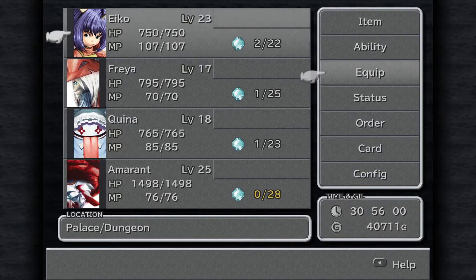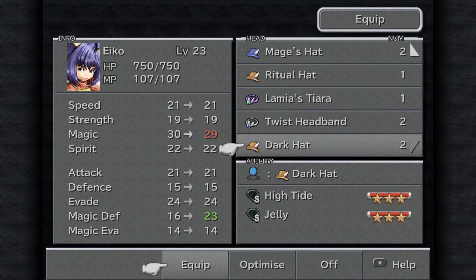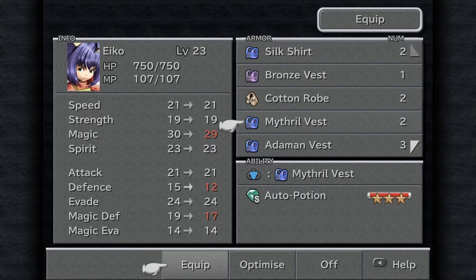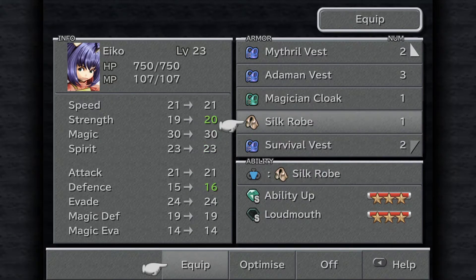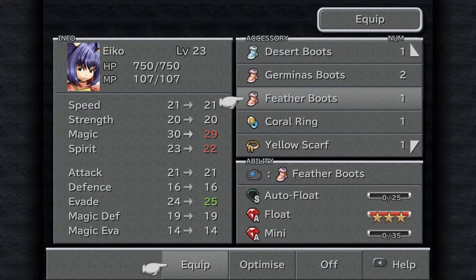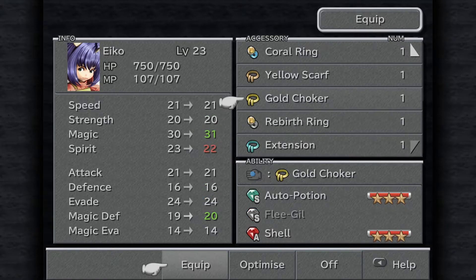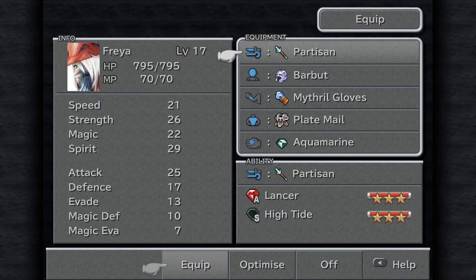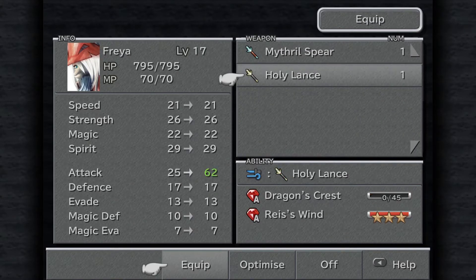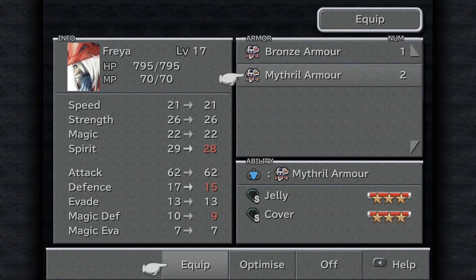Now we're probably gonna get attacked, so I'm gonna very quickly check out everybody's gear. Should we give her a clear-headed? Sure, why not. Should we give her a level up? No, save it. Just do the silk robe, but I guess we can't use magic here anyway. Feathery boots... desert boots... level up. Let's give her the feather boots. We got Freya and her staff - what an upgrade! Very glad we did a steal from that airship, the Ark as it was called.